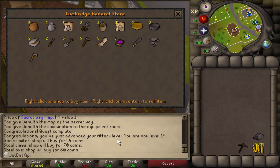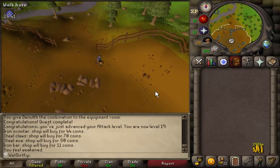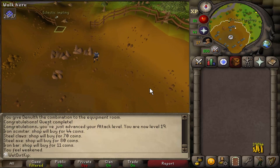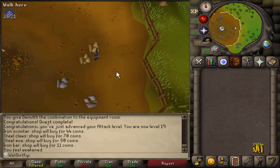If you recall, a couple of videos ago we just bought our house but never touched the skill, never trained Construction, never did anything. We simply bought the house for 1000 GP and by default it's placed in Rimmington, and that's where we're at now. So we are going to mine an inventory of clay right here in Rimmington.